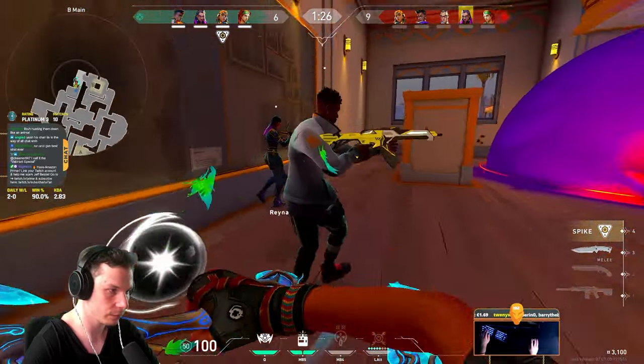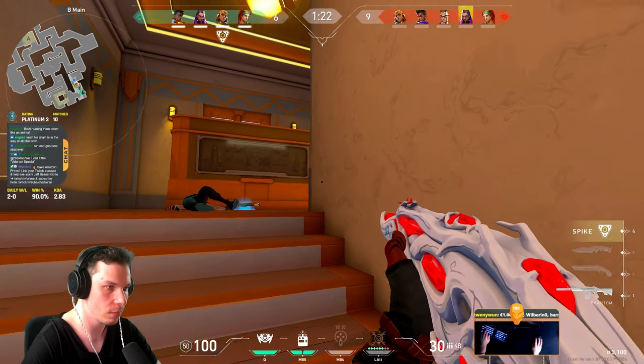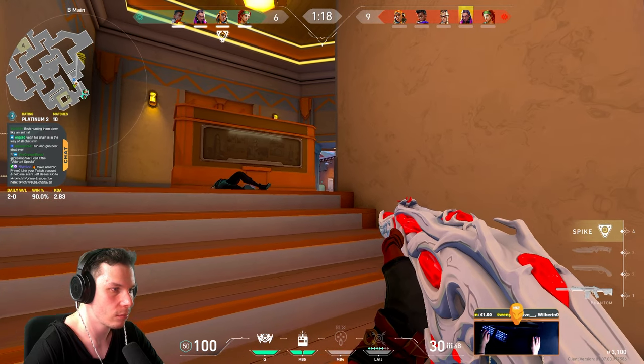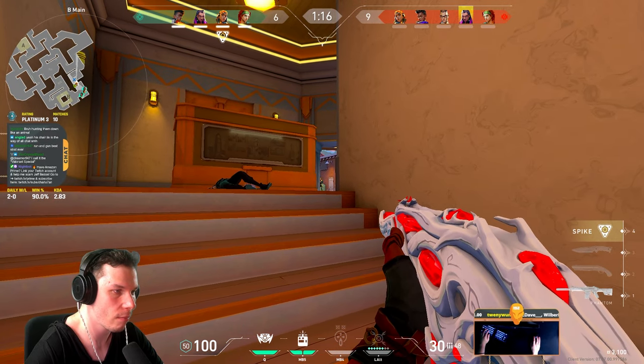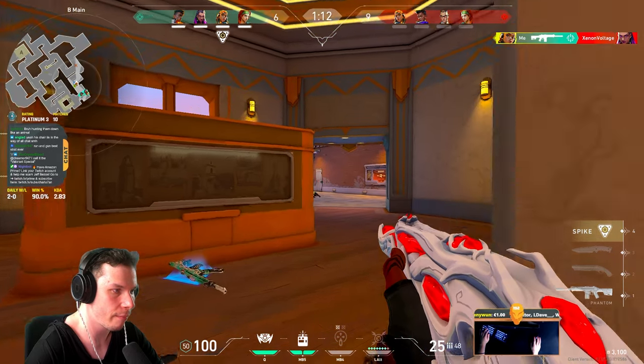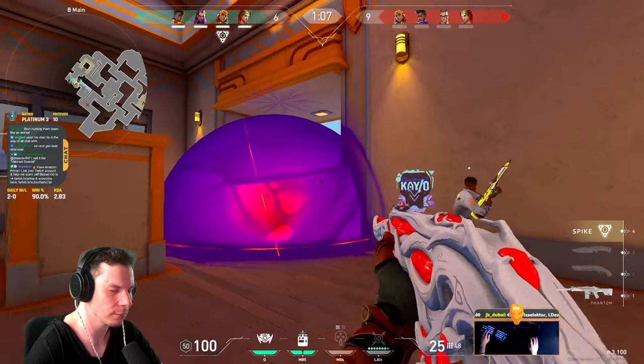When you're playing Sunset on attack, always be aware that enemies might lurk behind you, because this map is really small and going for fast lurks to backstab enemies is a very common play. Essentially, whenever you don't have a sentinel on your team to cover the flank and your executes are getting delayed, protect your team's flank.